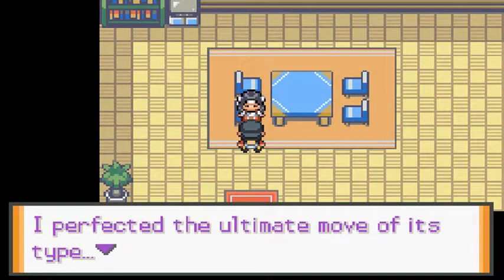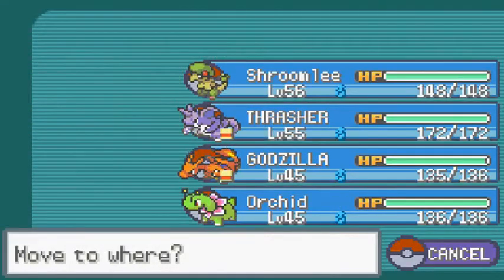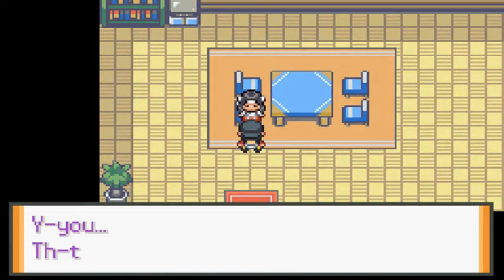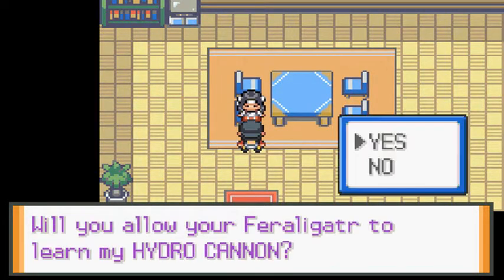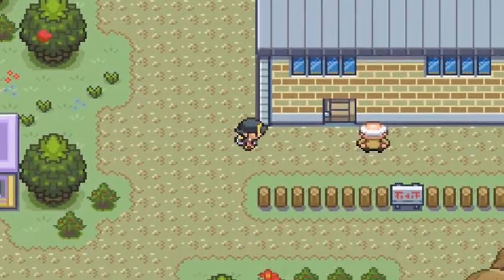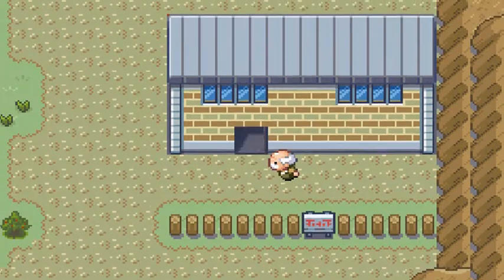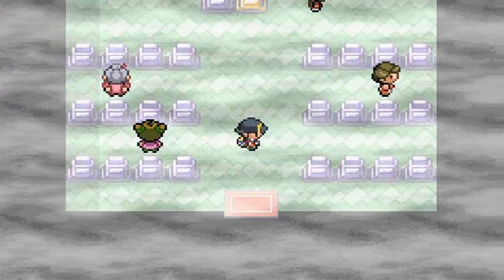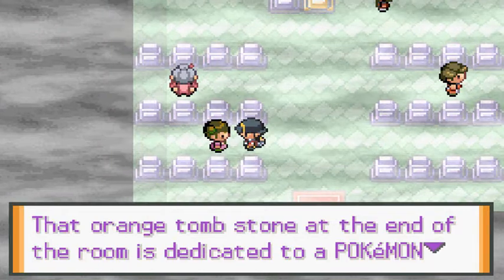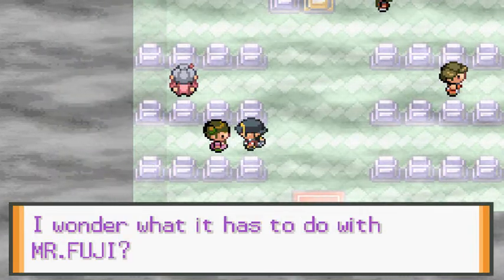Someone says: 'I perfected the ultimate move of its type but will no one take it for future use?' This is for a starter Pokemon — for an alligator-type — worthy of using the ultimate move. Would you allow it to use Hydro Cannon? Not at the moment, but eventually when we start battling the Elite Four again. People come from all over to pay their respects to departed Pokemon souls. The orange tomb at the end of the room is dedicated to a Pokemon who died helping build the new radio tower — I wonder what it has to do with Mr. Fuji.